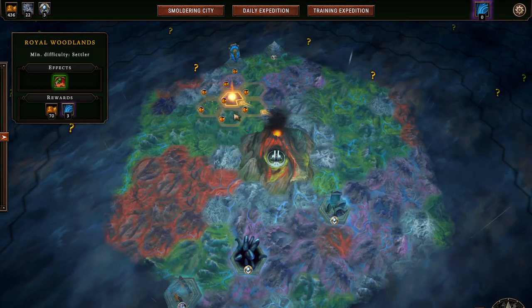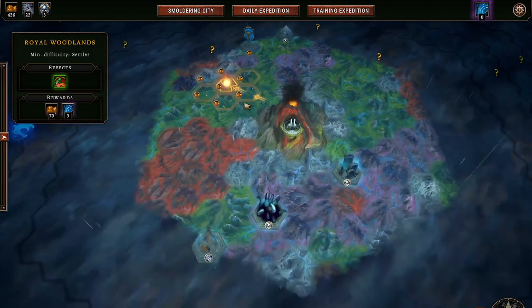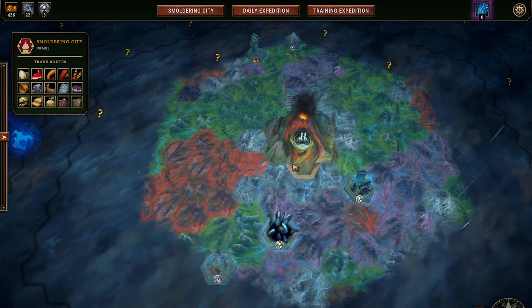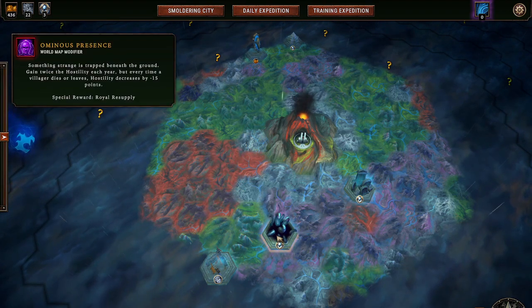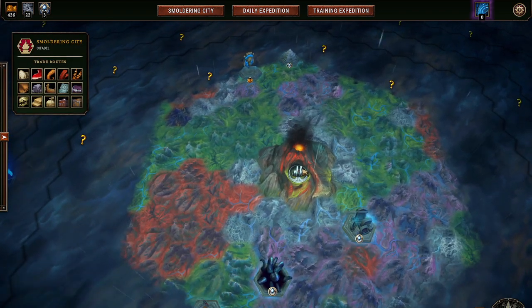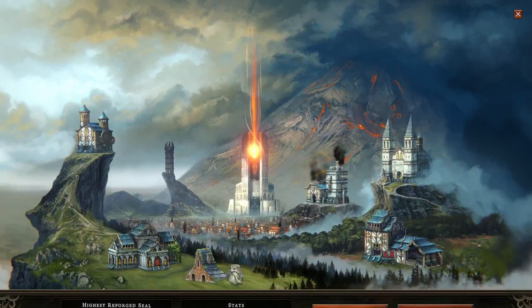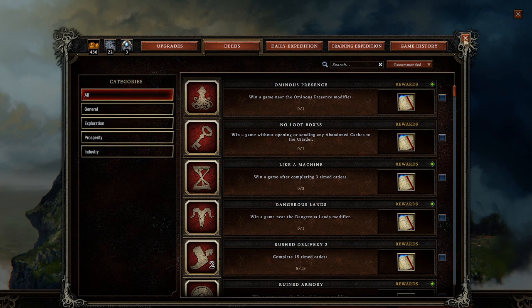You hit play and you're looking at this map. The middle part represents the Smoldering City, which is your main base area, but it has nothing to do with actual gameplay when you're playing the actual maps. This is the interface where you do all your upgrades. In the Smoldering City you can buy upgrades and deeds, which are basically like achievements in the game that you cash in for extra points.